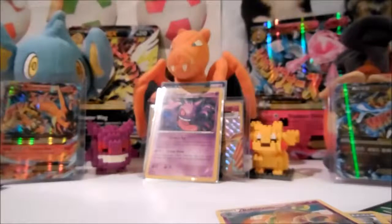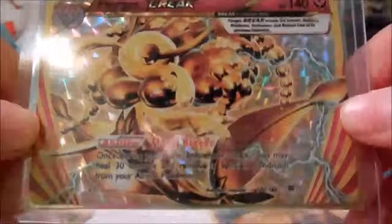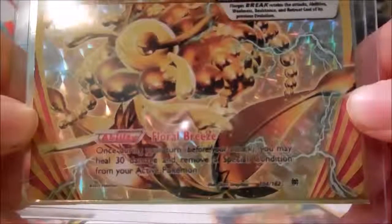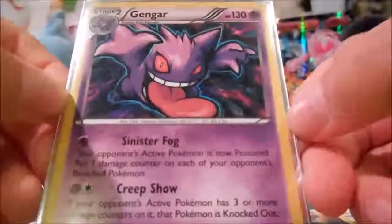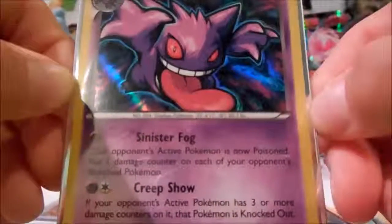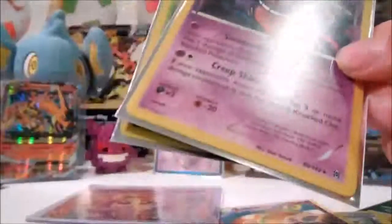Let's do a recap — that was a really good four-pack opening. Florges Break: its move is Floral Breeze — once during your turn before you attack, you may heal 30 damage and remove a special condition from your active Pokemon. It's alright. Then there's Gengar, who has Sinister Fog and Creep Show. Sinister Fog puts one damage counter on each of your opponent's Pokemon. Creep Show is really good — if your opponent's active Pokemon has three or more damage counters on it, that Pokemon is knocked out.